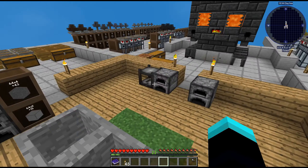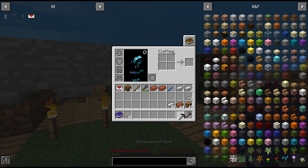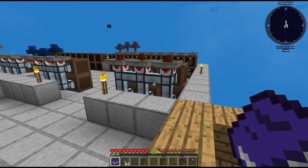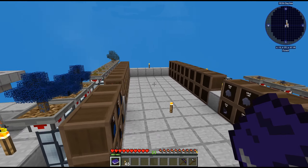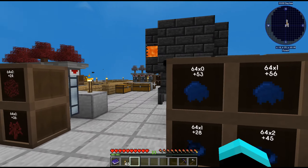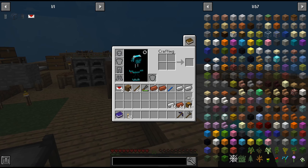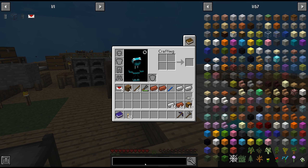Welcome back to another episode of Sky Factory 4. In the last few episodes I was doing item sorting and sorting out all the saplings into crates, which looks like this at the moment - very nice. In this episode, what was I gonna do again? Totally forgot.